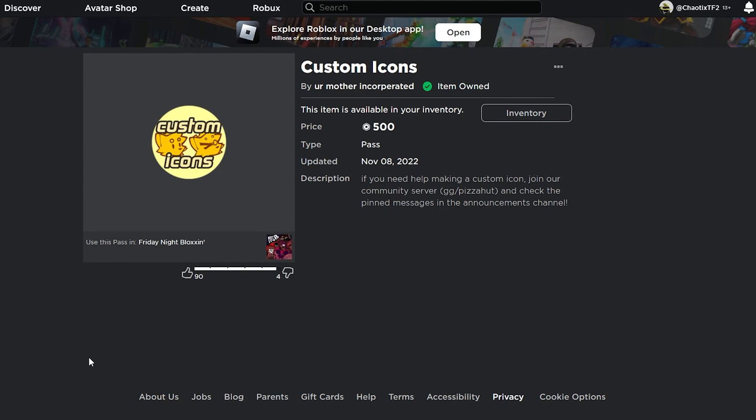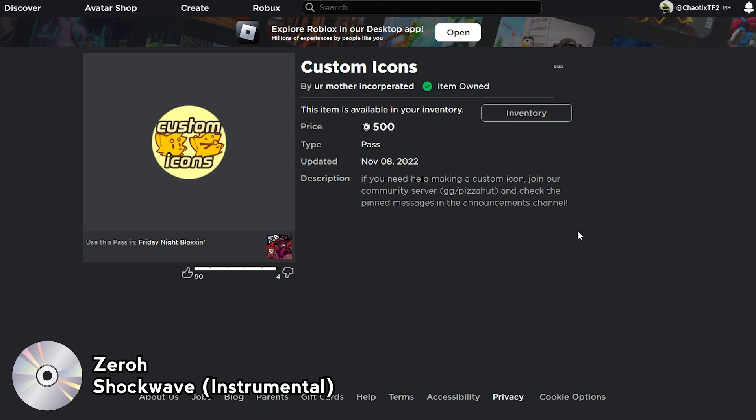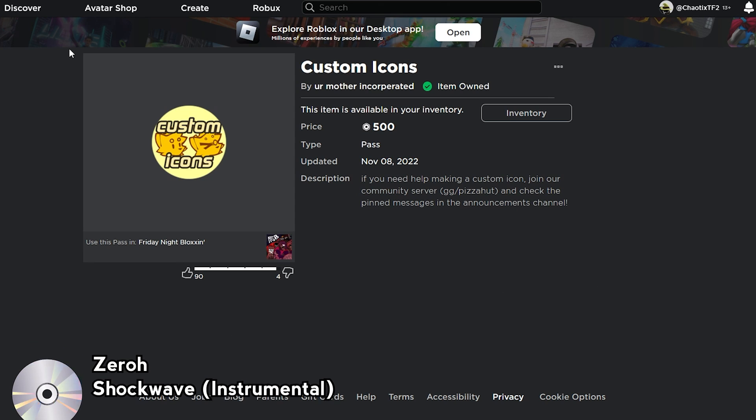Hello, this is Chaotix. This is just going to be a quick tutorial on how to make and set up custom icons for use in Friday Night Blockson, as it's a little more complicated than pasting a decal ID and calling it a day.